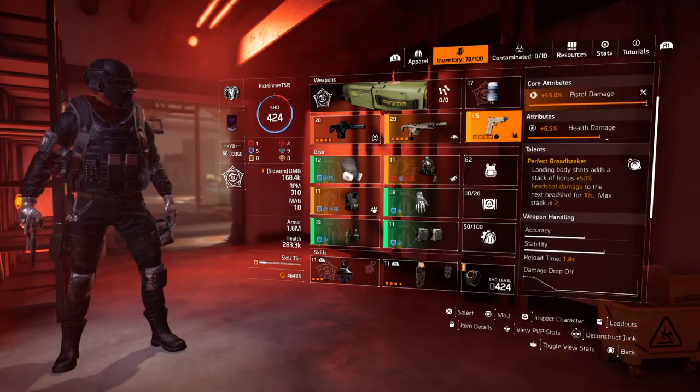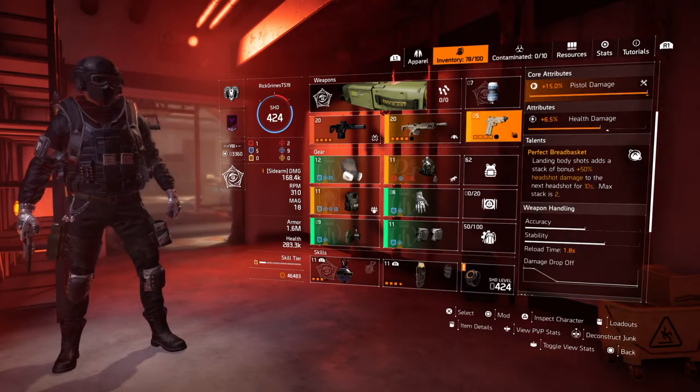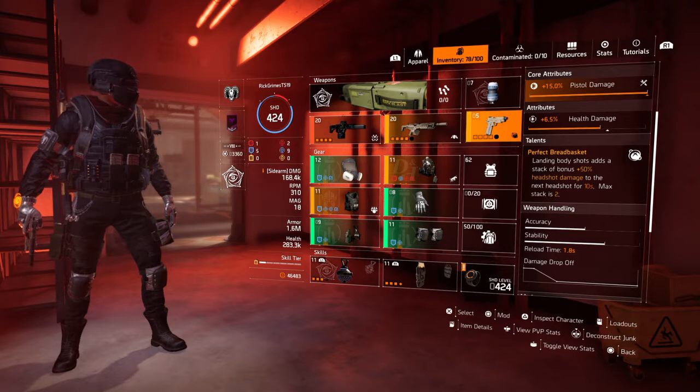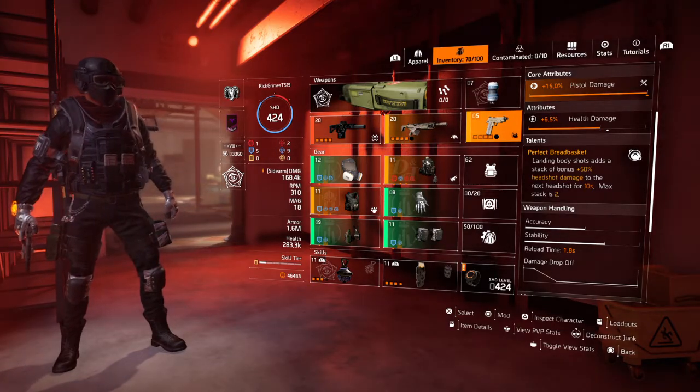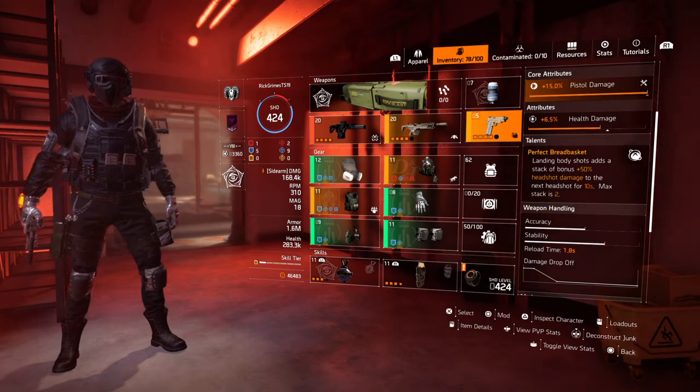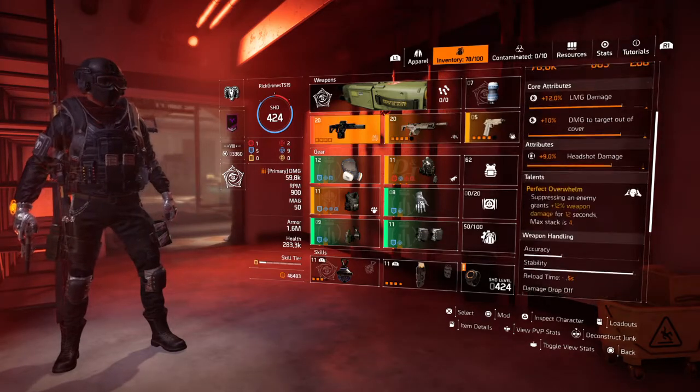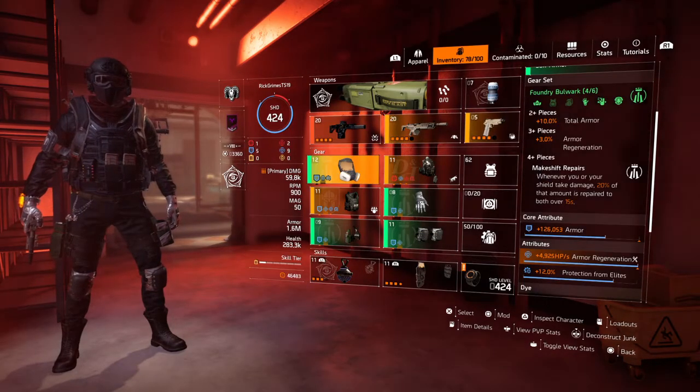I'm using the Mozambique Special. It got Perfect Bread Basket on it. Landing two body shots gives 50% headshot damage to the next headshot. So you can spam the body for a couple of seconds, and then bring it up to the head within 10 seconds and get that bonus from Perfect Bread Basket.